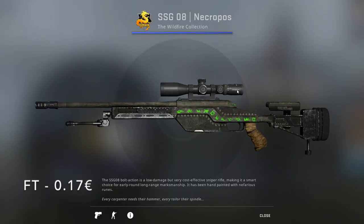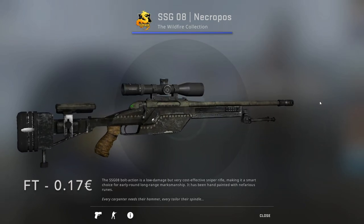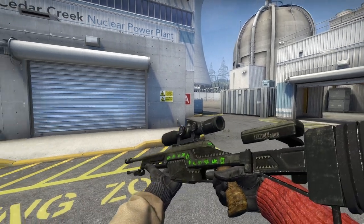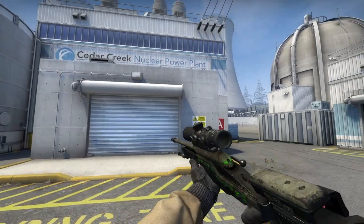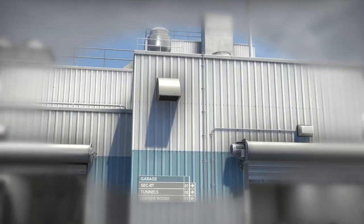For the Scout, I chose the Necropos from Wildfire, going for 17 cents in Field-Tested. It's very similar to the PP-Bizon Runic but with runes in green all over it. It's not as 3D, but it's still a good-looking, good cheap skin.